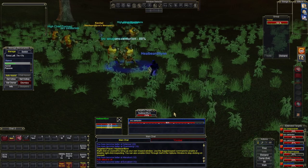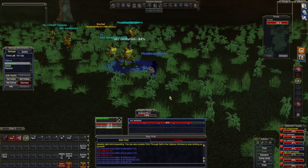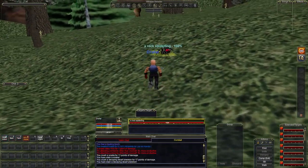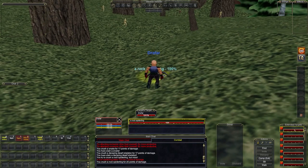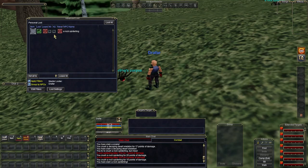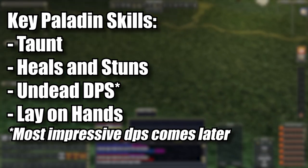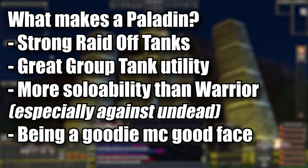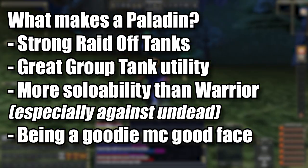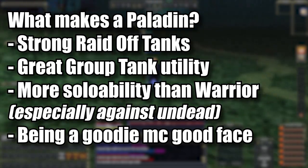Paladins, like shadow knights, remain primarily an off tank in raid situations most of the time, but also serve well as group tanks. If you want a hybrid role and also want a more healing, caring presence in the group, the paladin is probably the right class for you. Key skills and spells for the paladin early on: taunt, heals, stuns, and of course lay on hands. Key takeaways: paladins are a strong complement to any group and offer value to raids as off tanks, undead DPS, stunners, and healers, especially later in EverQuest's lifespan.